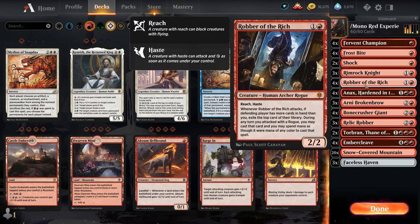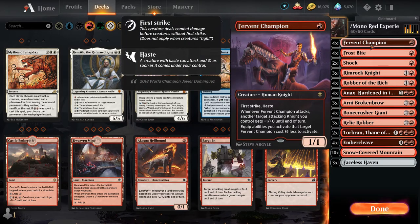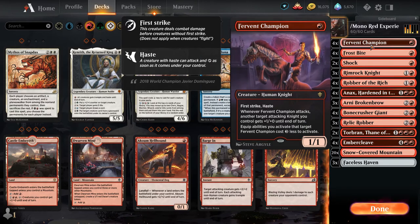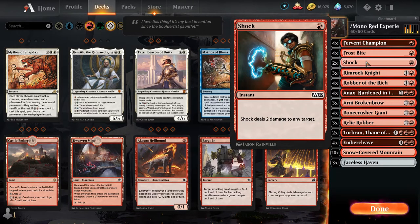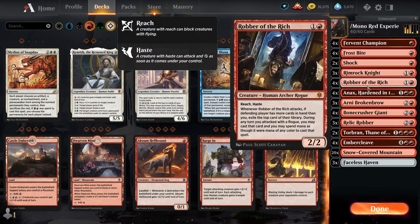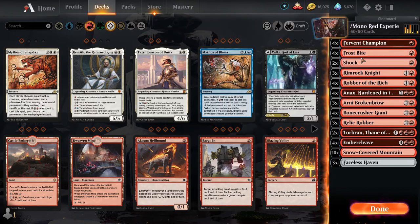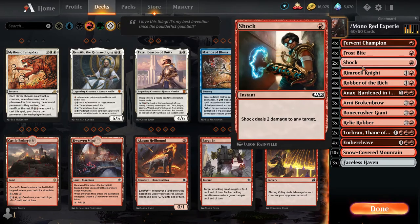Robber of the Rich — everyone knows about it, but remember: sometimes you don't want to play it as fast as you can. That applies to a lot of cards here. Even if I have a Fervent Champion in my opening hand, I might not play it immediately. If I have a couple of Fervent Champions with a Shock and some lands, I might just drop a land and pass quickly so they don't know my attack plan, then Shock at the end of their turn for two.